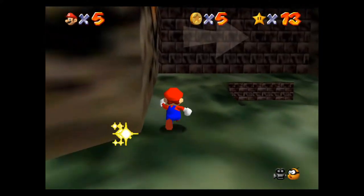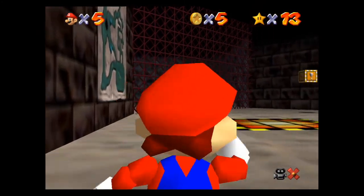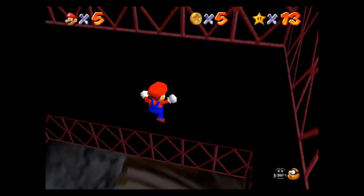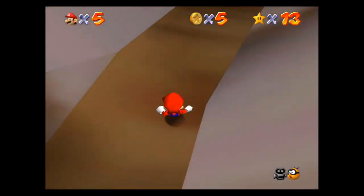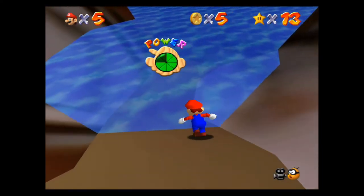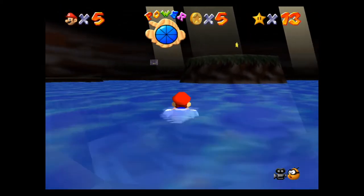Watch out for these rolling balls because if they hit you, you do get knocked back pretty heavy. You go through this door behind them and take this elevator downstairs — I always jump off because it doesn't really matter, there's a pool of water there. You can also save yourself by ground pounding, but when you jump in the water your health goes back up.